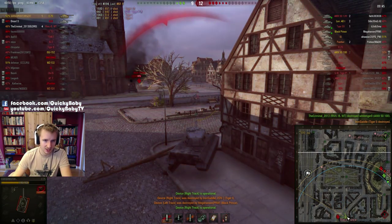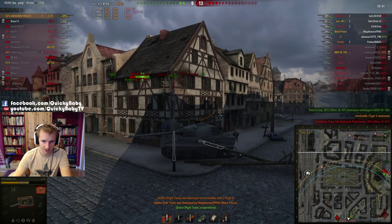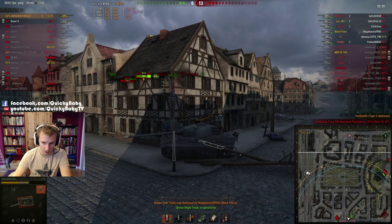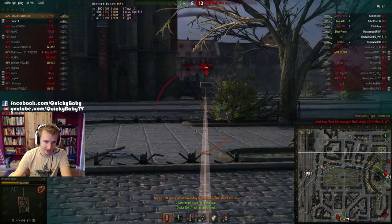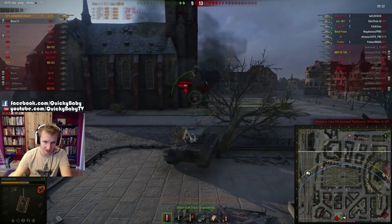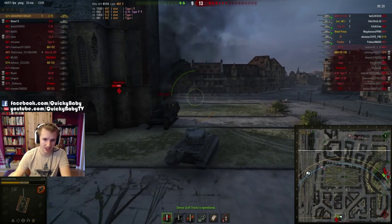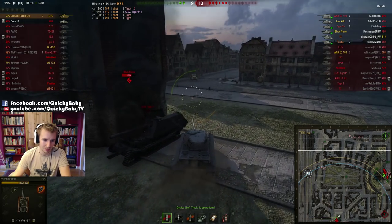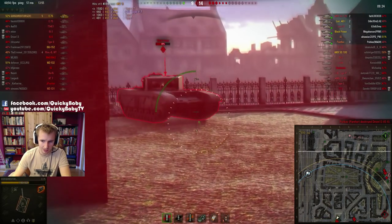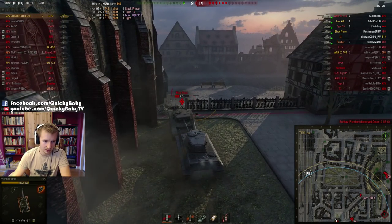Director finally manages to take down that pesky Tiger with his third shot. And the Black Prince must now be quite worried, having watched Director take out a Tiger and a GW Tiger P — a tier 8 artillery — right in front of him. He's had about two or three minutes to shoot at Director and has barely managed to do about 400 damage.